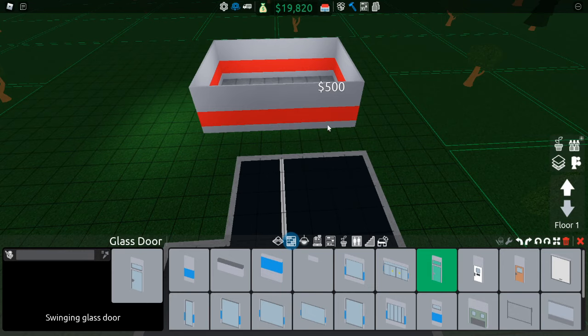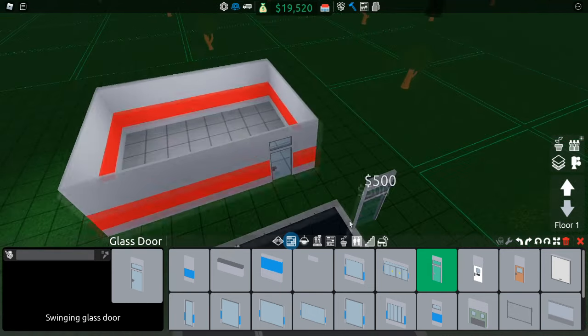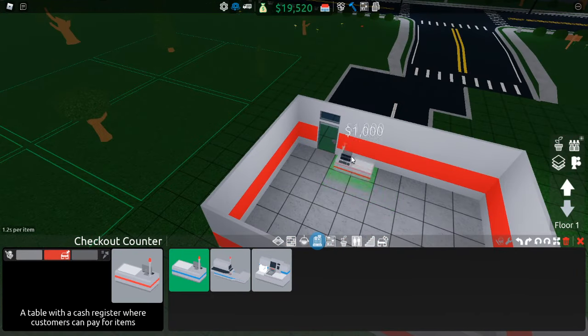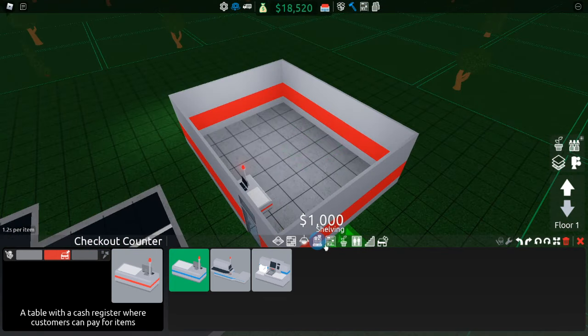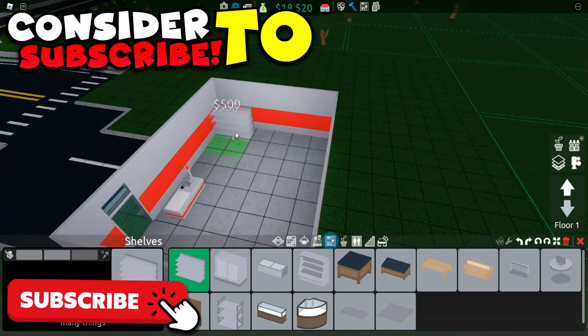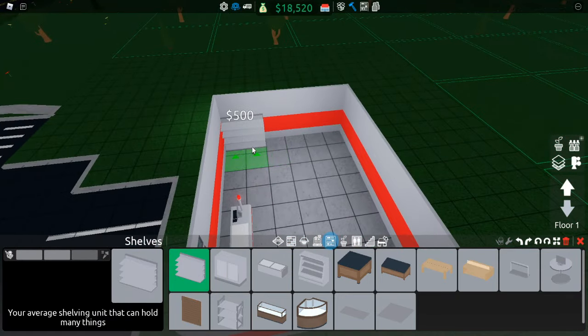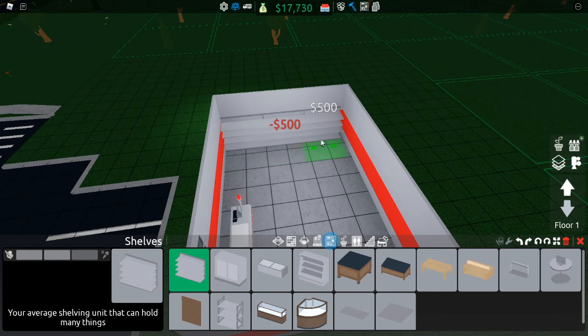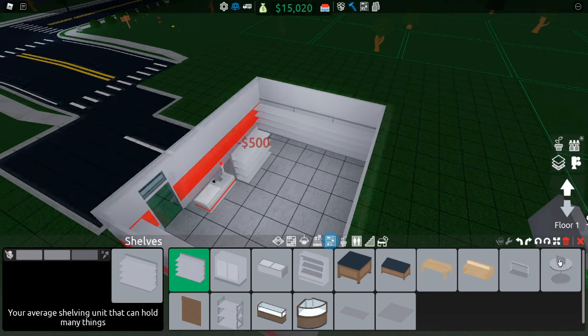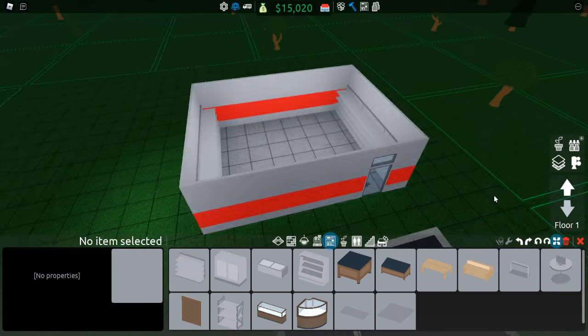You want to follow what I do: I'm going to get a glass sliding door and place it right here — that seems like a good spot. Then we're going to go to customer service, get a checkout, and place it right here. Make sure the green arrow is facing into it like that. Next, go to shelving and place seven shelves all around the store — copy what I do. Three right there, another three right here.